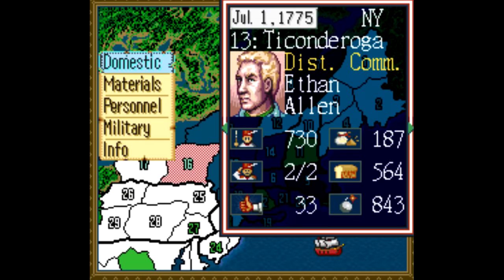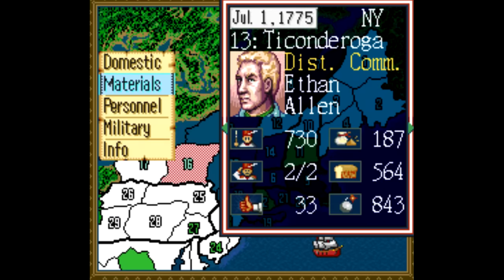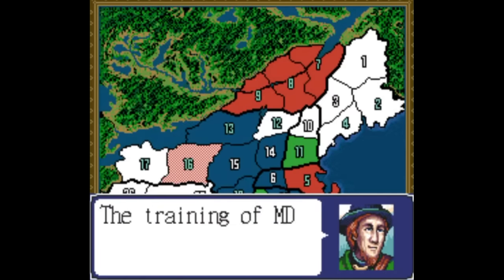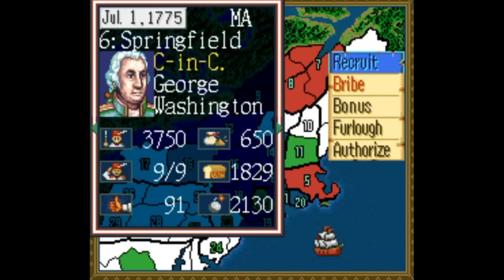What's with all the numbers underneath each officer? The 730 isn't how many couches Ethan Allen owns — it's how many troops he has. The 2 out of 2 means there are two officers, the thumbs up means you have good local support, and the right column shows money, gunpowder, artillery, and food. It's a lot of stuff to manage, but thankfully the personnel menu has an option labeled Authorize, which lets you skip all this and let the computer handle it so you can just focus on the battles.